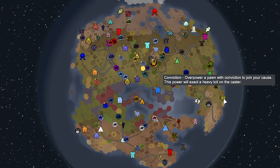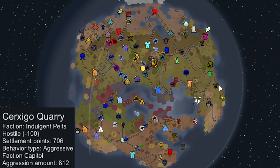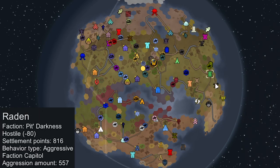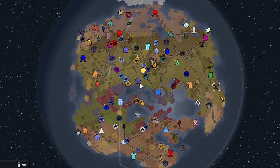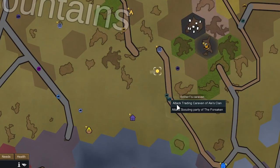We're now going to scour the map for the perfect colonist to use the orb of conviction on. I'm thinking we're going to head over to this god faction colony. Along the way there's also a thrumkin colony that could have some good thrumkins. I'm not sure about these other factions. We could check them out too, and along the way if we run into any scouting parties or trade caravans we can try to use the item on them as well.